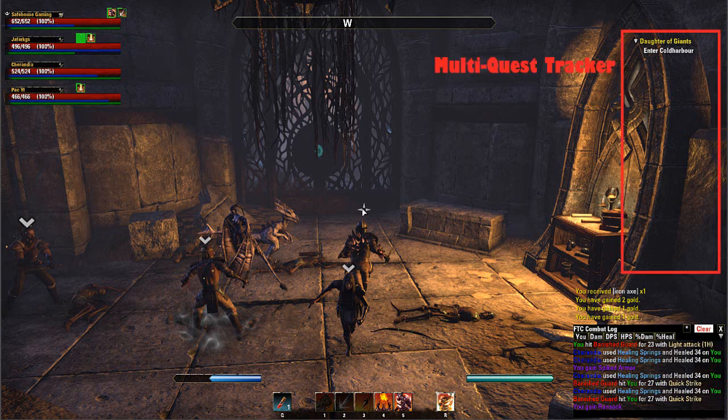To begin with, I'm going to go with Multi-Quest Tracker, which I don't actually have on at the moment, but it is a great tool. It allows you to have more than one quest. So you can see on the screen at the moment I only have one quest displaying. The Multi-Quest Tracker allows you to have as many as you want.